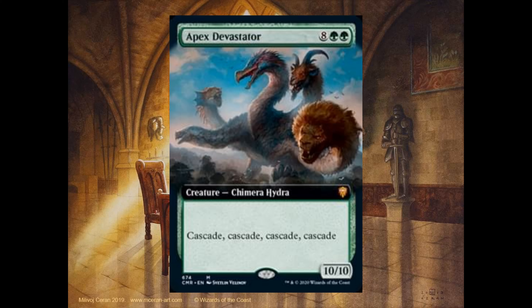Apex Devastator, 8 and 2 green, it's a 10-10. It has Cascade, Cascade, Cascade, Cascade — yes, you heard me well, you are seeing well. It has Cascade x4. Therefore, when this creature hits the battlefield, you will Cascade, then Cascade again, and Cascade again, and Cascade again for 10 mana. So you can imagine how good or how strong this card can be.